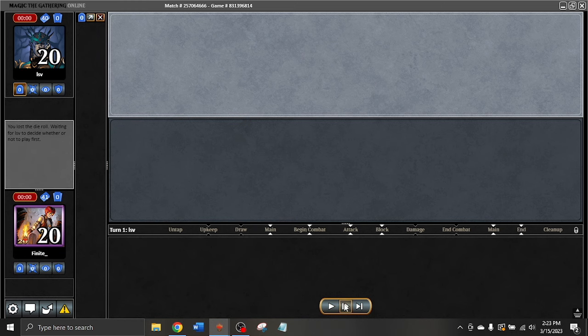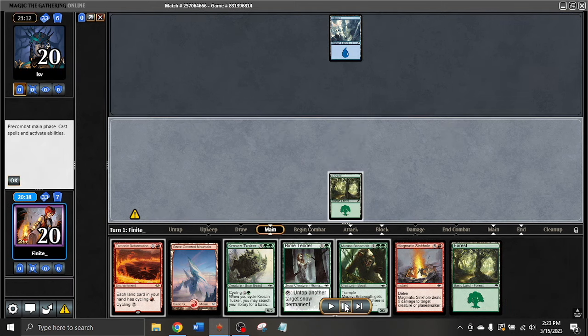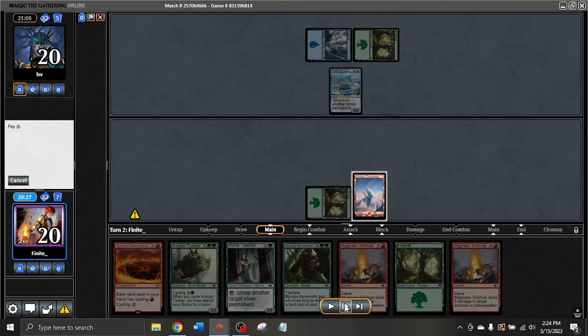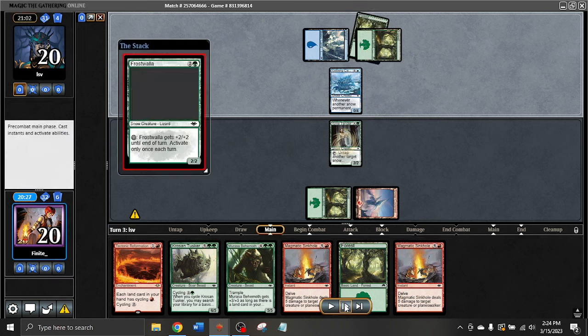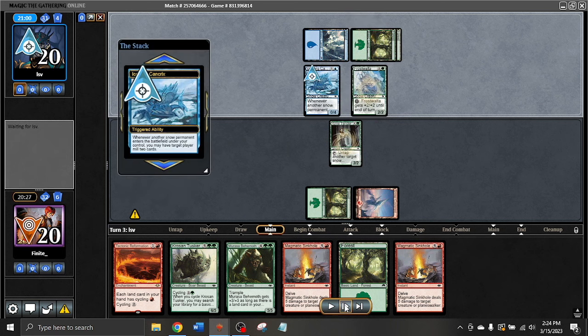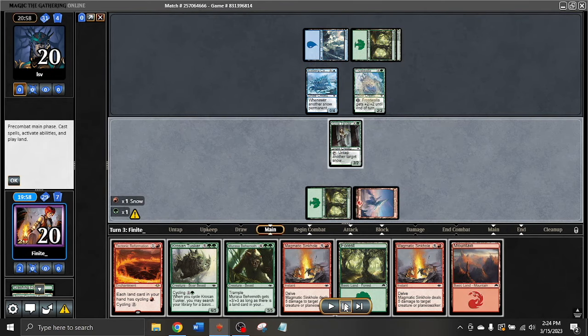Here we are for game number two of that first match. We have this hand, which is not ideal but it's a fine hand. We have a Snow Land for the Rhyme Tender, we can cycle the Reformation if we're missing lands. Fortunately we are able to find land, and there's a Kankeriks, which is going to be a problem. We have Rhyme Tender, but we don't have one of our four Trumpeting Herds, which would be really nice to follow it up. We get milled goodbye to Crashing Footfalls. Nothing to add to the board, so just cycling this Reformation.